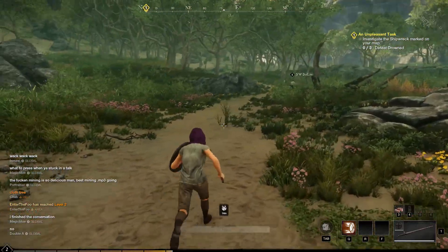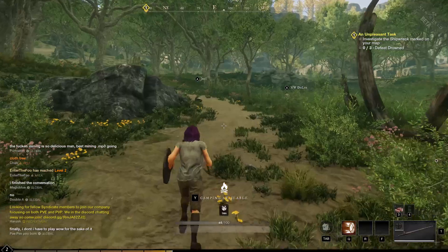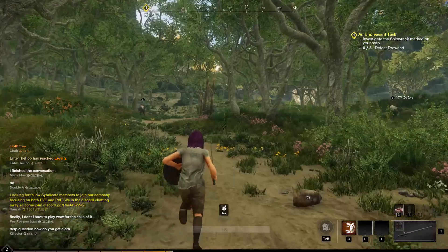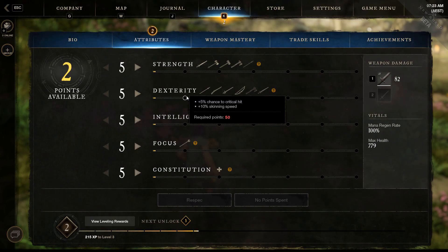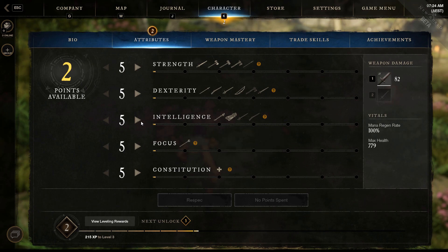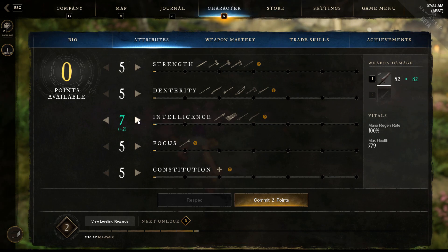There are a lot of players around in the beta and the world feels very alive. When a player gets a certain distance from you, they don't vanish like they do in WoW — you can still see them running around in the distance. There are always creatures moving around in silhouettes, random players and NPCs in the distance; nothing zones out after 20 feet, which is really nice.